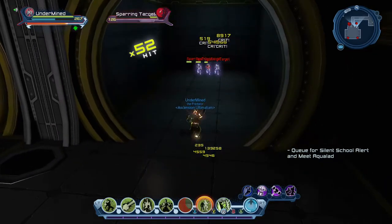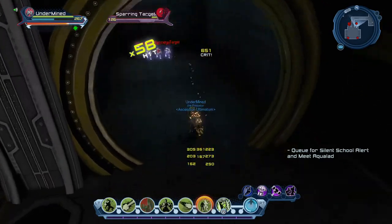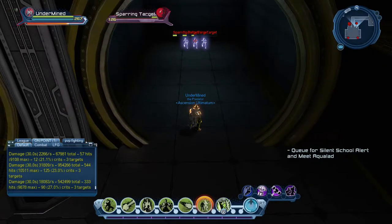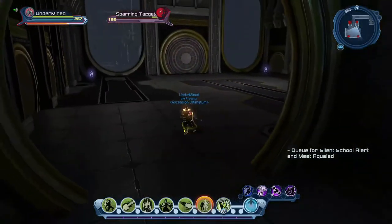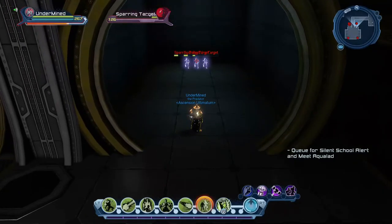Another benefit of being able to sit this far from the fight is the ability to see your surroundings, understand the fight, and see mechanics coming. For example, in FE2 you can see the Croatoan spawn in, see the adds spawn in, and call it out to the tank. Maybe it's because I'm a healer first — I've always been able to scope the room, observe everything going on — and I've applied that to my DPS.